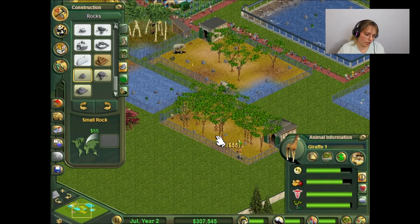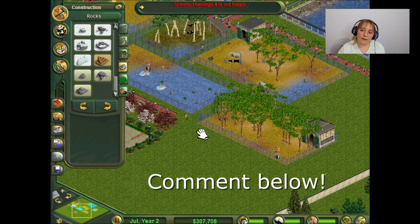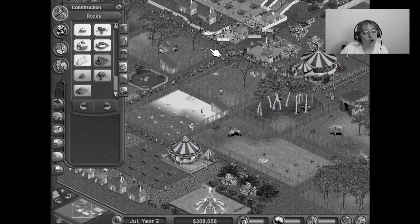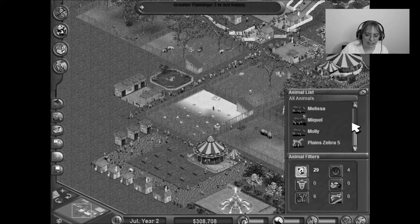Let me know in the comments — I'm curious — what is your favorite animal to see at the zoo? I would say mine is probably lions, or elephants, or the sea lions. That's because sea lions. Oh no! My penguin died! Oh no! I only have one penguin and one zebra!